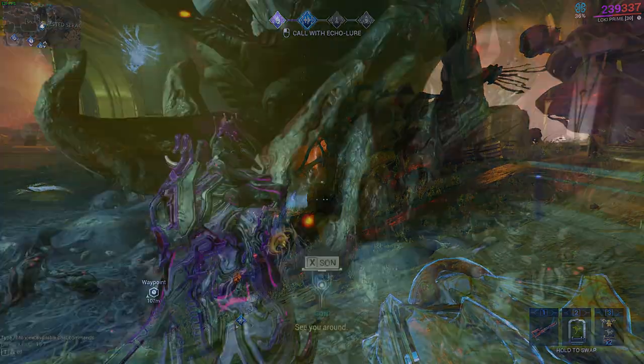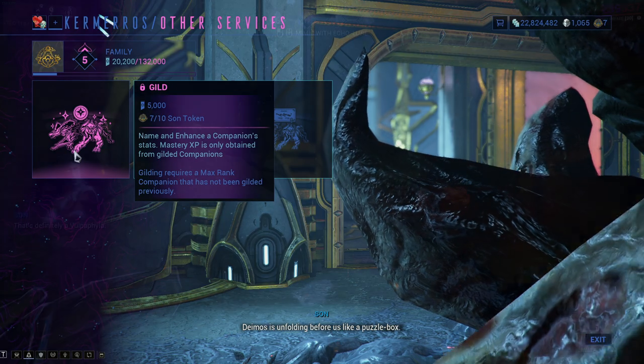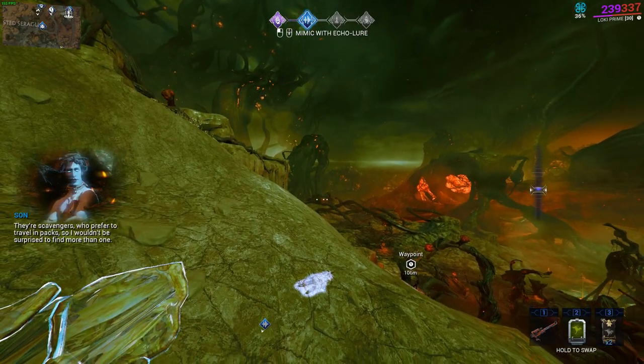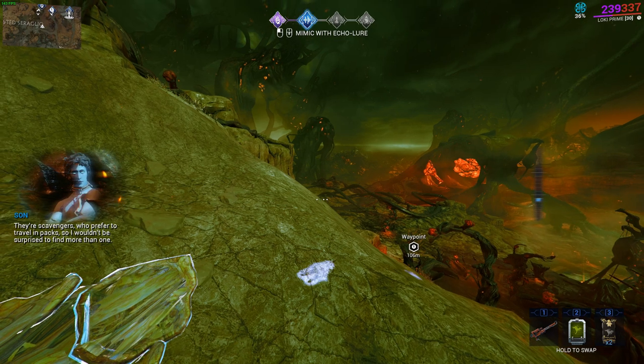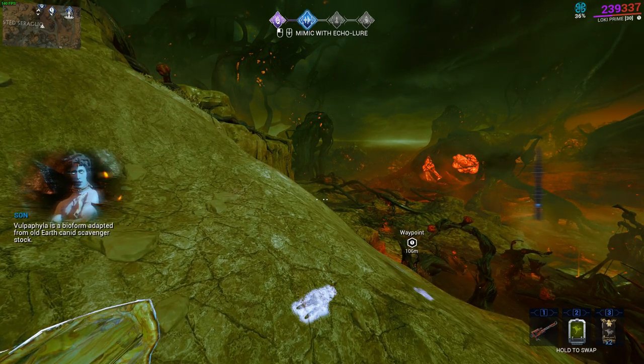Level it up to level 30, come back to Son, go to Experimental Procedures, and then gild it. Madurai would be pretty good, or the upwards-dash polarity with the dot on it — I forgot what that polarity is called.